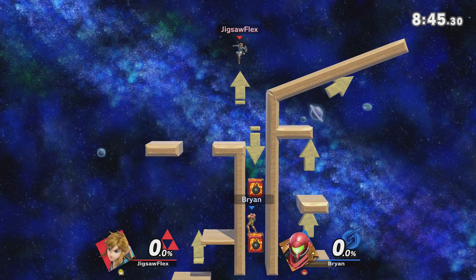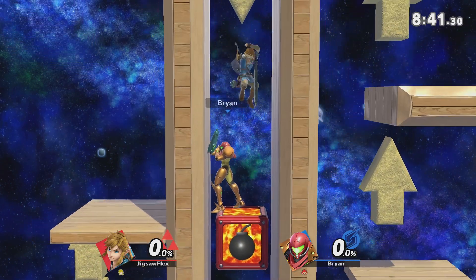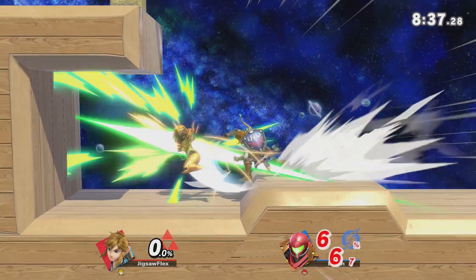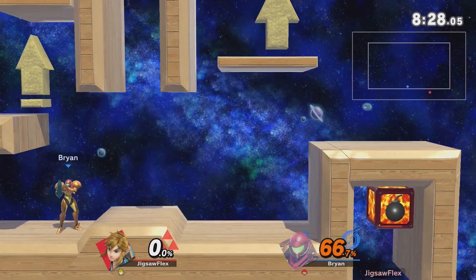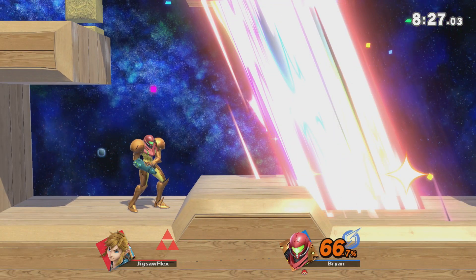I'm pretty sure you can't reach this normally with up B, because Link's up B in 64 was trash. But yeah, you could slash through here if Samus could just get out of the way. Thank you very much. Let me see if I can do something stylish. I didn't even have to do anything — I just had to touch it.